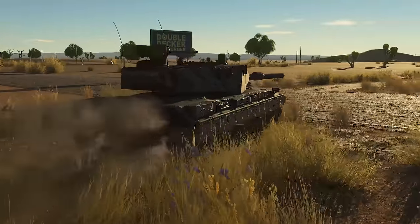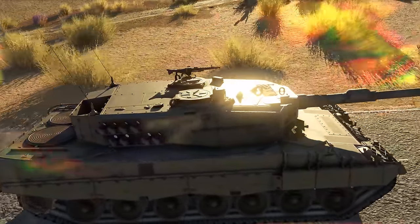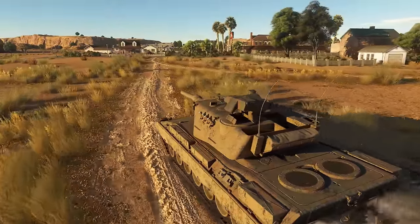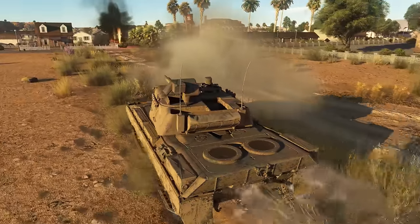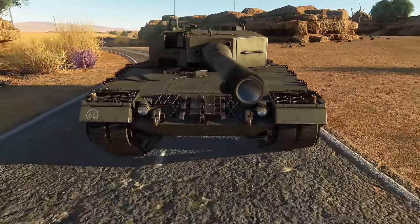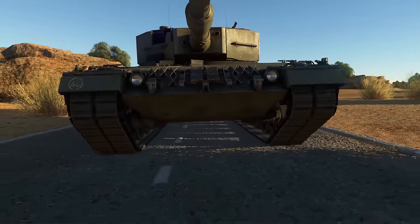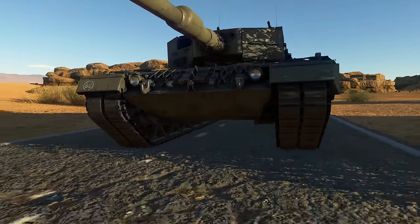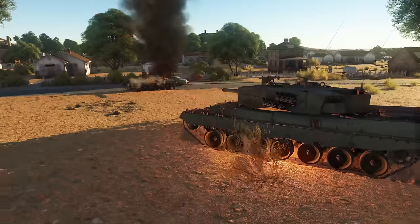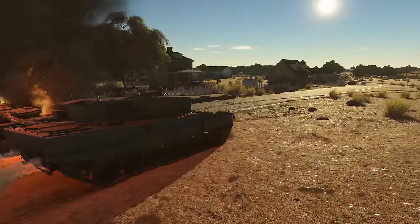The two top vehicles of the German tech tree, the Leopard 2K and the Leopard 2A4, embody all the strengths of previous generations. They display great mobility, pack a punch and can take a punch — especially the 2A4 with its composite armor. Be especially wary of exposing your lower glacis, as this is a good way to get ammo racked. But if you utilize their strengths and maintain combat awareness, you'll be able to hold your ground against any enemy and emerge victorious!